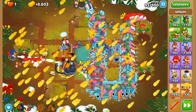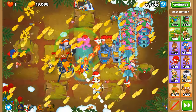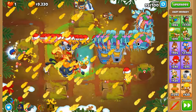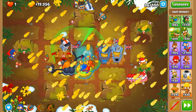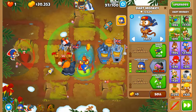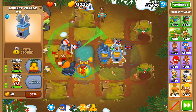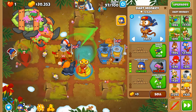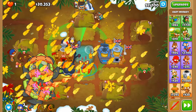Somehow this dart monkey can hit DDTs — are you actually serious? If we need to restart this entire run because of you, I'm gonna be annoyed. That's round 96, but we are still sustaining heavy losses. Why did I place it there? It's supposed to not pop stuff at this angle because of this log.